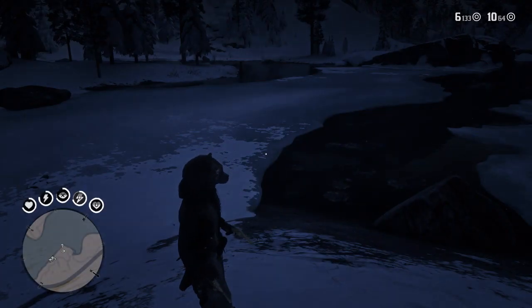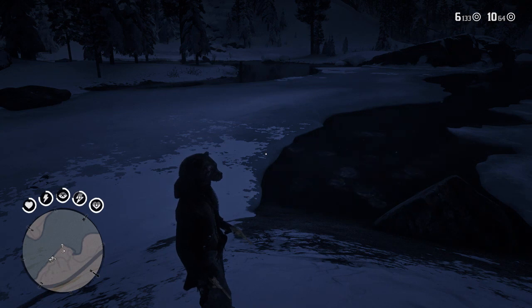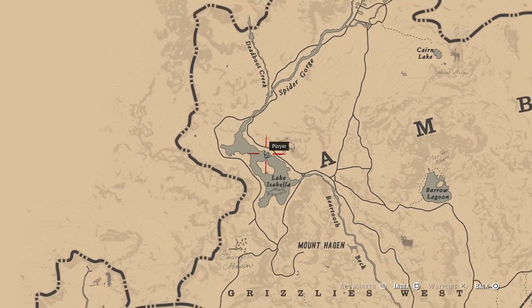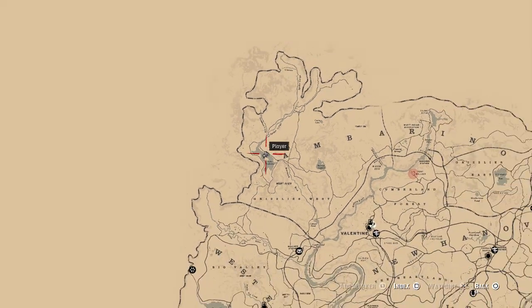Hey guys, Lethal Leslie here, and today we're hunting down the legendary white bison in Red Dead Redemption 2. Let's get into the map location for this one. You're going to want to come up to Isabella Lake. Let me zoom out so you can see where that is — it's in Amberino, right by the A in Amberino.